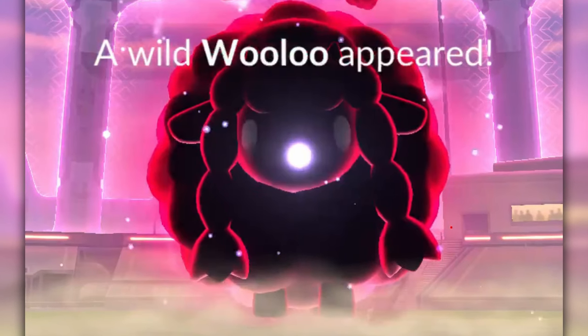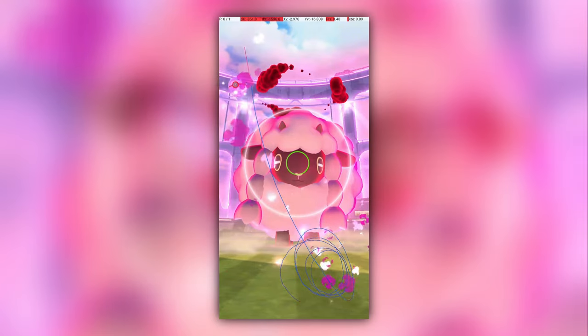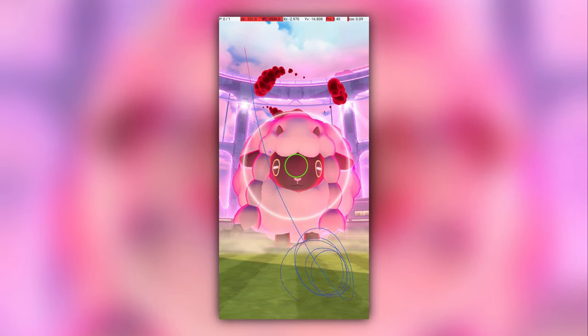Despite the oddity, I do have to admit that Dynamax encounters are stylish. The gigantic Darth Wulu, the huge ball, the calm slow swooshing arc of the throw… my god, they even have a tasteful red outline.